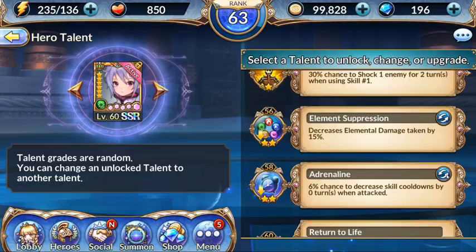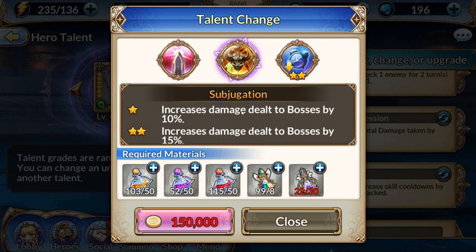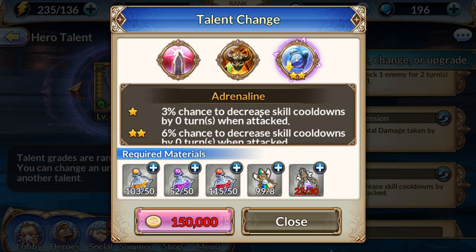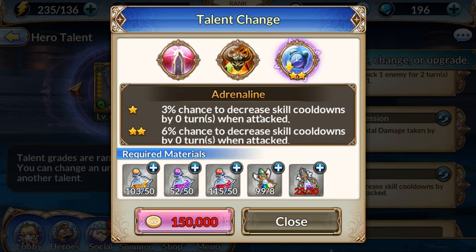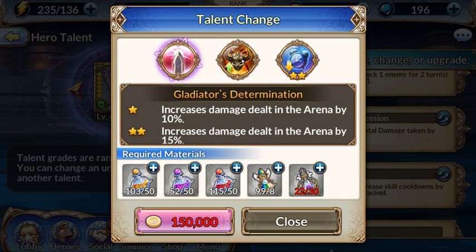For the level 58 talent it's kind of interesting — it offers increased damage dealt in the arena or increased damage dealt to bosses, but I decided to go with the cooldown one. It says 3% chance up to about 9 or 10% chance to decrease skill cooldowns by zero turns when attacked. I'm pretty sure that's a typo, because there's no way they'd have cooldowns decrease by nothing. I went with it because I want some cooldown reduction — I'm not a damage dealer so I'm not looking to do damage in the arena anyway.